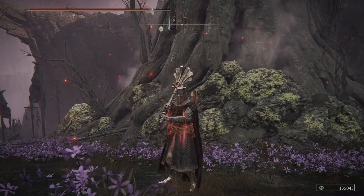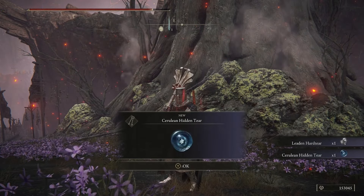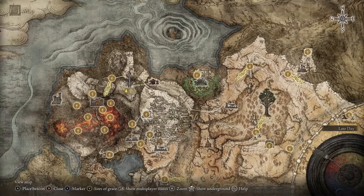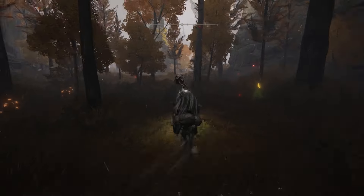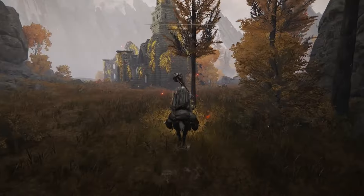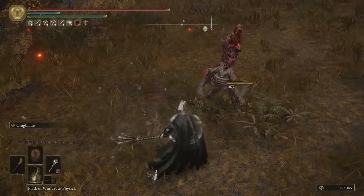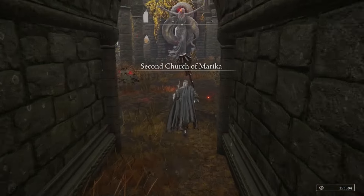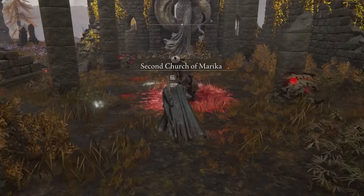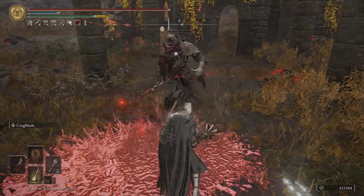Head east to pick up six crystal tears from Altus Plateau. The first is the Purifying Crystal Tear at the Second Church of Marika. You do need to complete Yura's questline to snag this tear, as it's dropped from Bloody Finger Eleonora — after you kill her you will be rewarded with it.